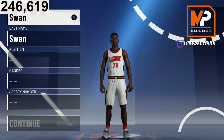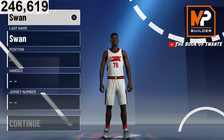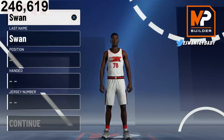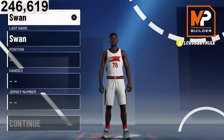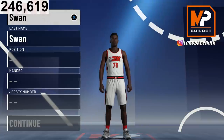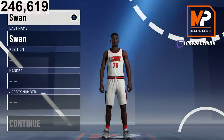Y'all know last year the easiest, most toxic, overpowered position running comp stage, 2v2s — all that — was the paint beast, right? Easiest build to use, even easier than locks. Overpowered alley-oops, contact dunks, all that. 30 defensive badges, easiest build to use — inside center, 99 rebound and fast as hell. Just a pure lock god.